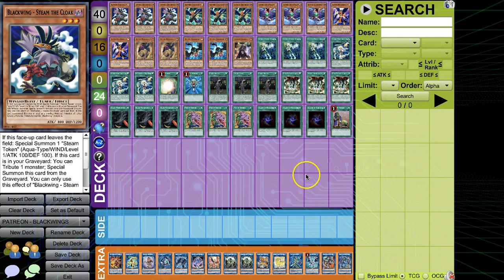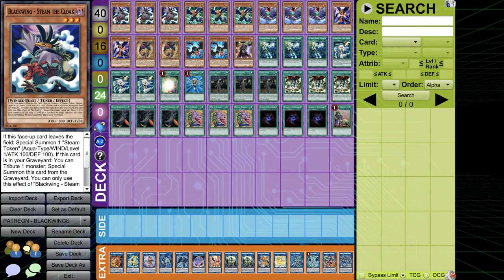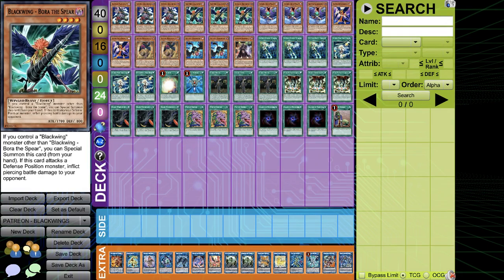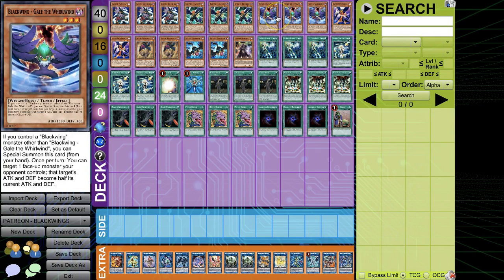So the deck is amazing, but there's a pure game plan to it. With Pendulums, the game plan is very simple — Pendulum 3 Electrums — and you watch your opponent cry. But here, you literally just put your whole hand on the field and go off from there. Steam the Cloak is the biggest plus card, and then all the Blackwing cards that just hit the field — Bora of the Spear, Gale. I play three of each because they're not a hard once per turn — you can just summon them for free.